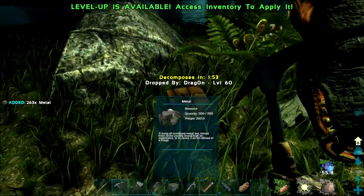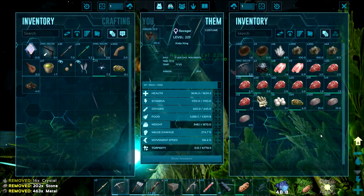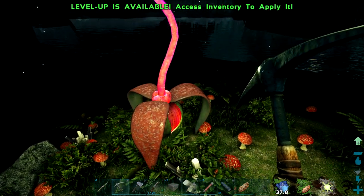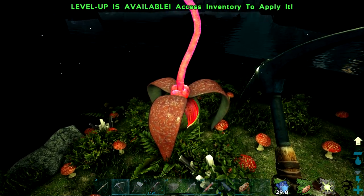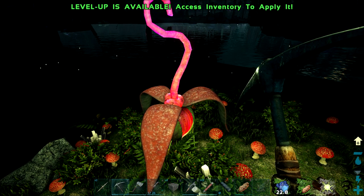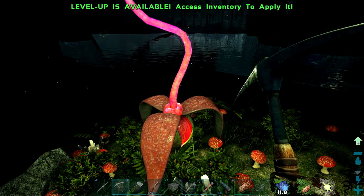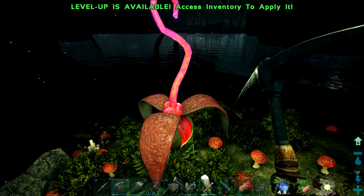It is absolutely ridiculous — almost 400 metal off of one stone. We're climbing — 463 metal off of that one rock! Now I can just throw this load on this dude and he has no problem carrying it whatsoever. But as I was saying, the red mushrooms suck. I had one — I kind of died and lost it — but this is apparently a Species Z plant. If you just stand here long enough it will spit out a seed. It takes forever though — I wasn't even paying attention.